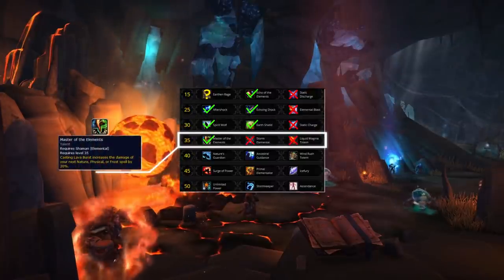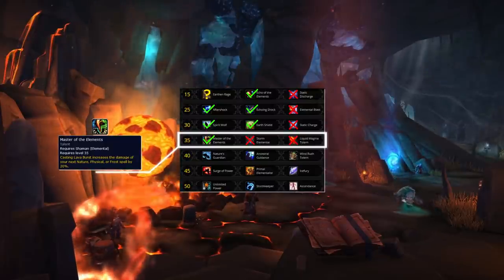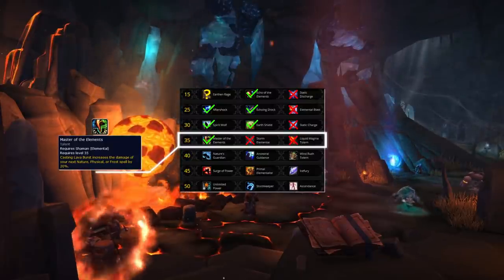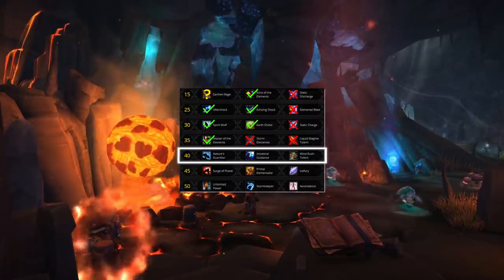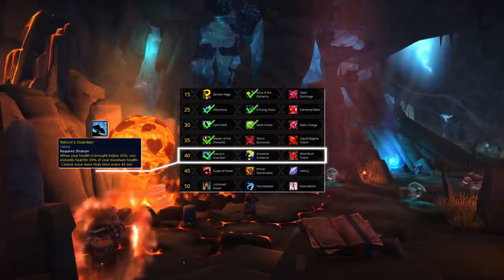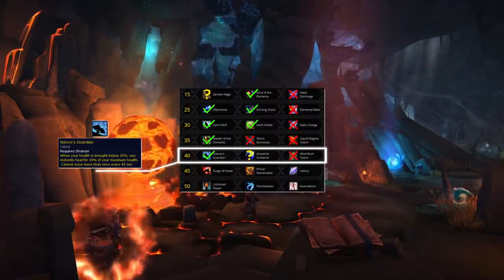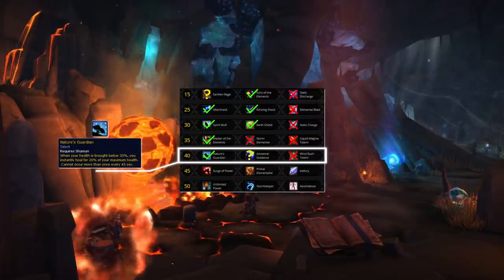For the level 35 row it's simple — you'll always want Master of the Elements. The other two in PvP just offer nothing, and Master of the Elements is consistent added damage. Then for the level 40 row the only real pick is Nature's Guardian. You could argue a case for Ancestral Guidance against priests purely for mind games, but even then Nature's Guardian is still better.